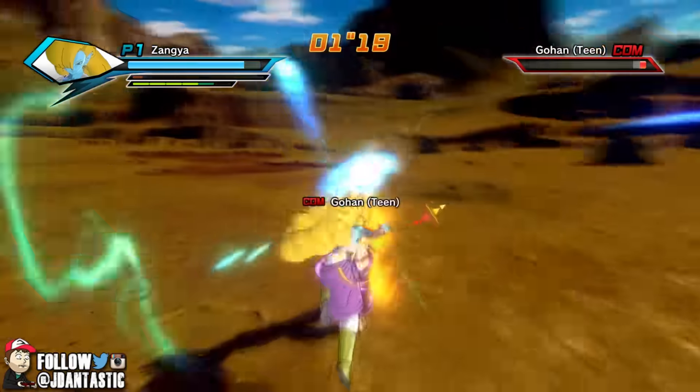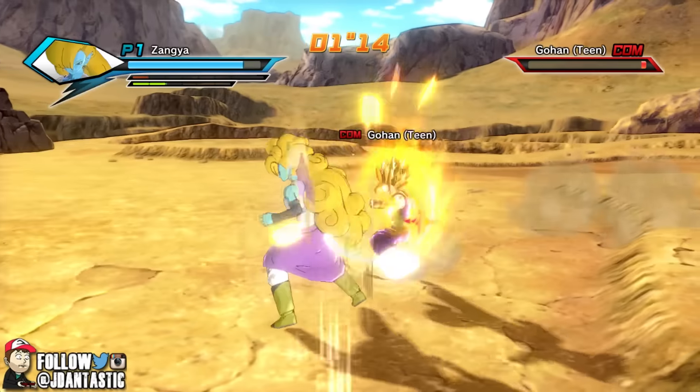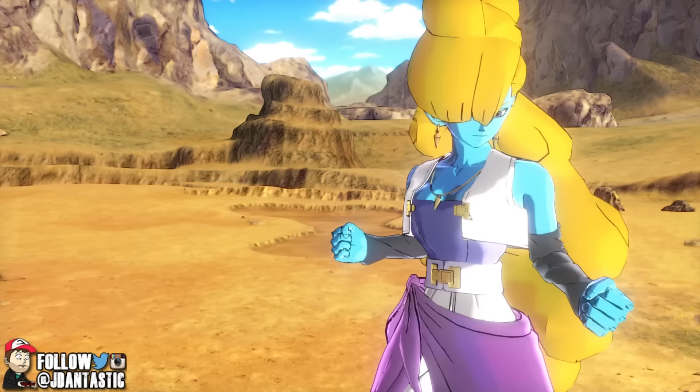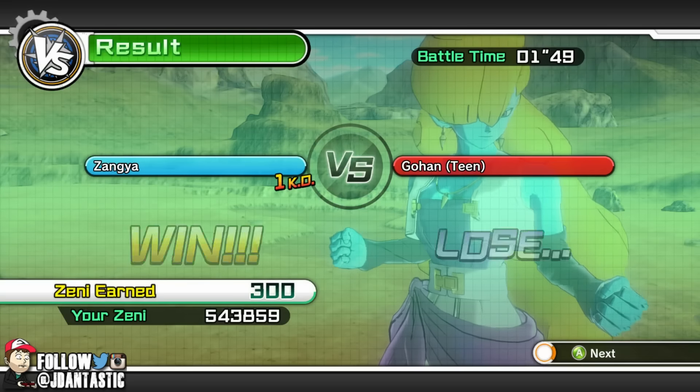Bring the power out here so I can wreck your face! Can we get him with the grab — there it is, and that's the game! Boom son — sit yourself down, Super Saiyan 2 doesn't do nothing for you. It can do nothing for you, son.